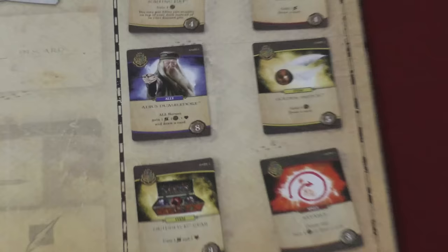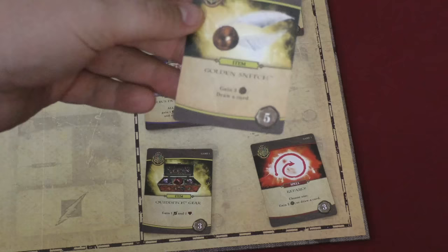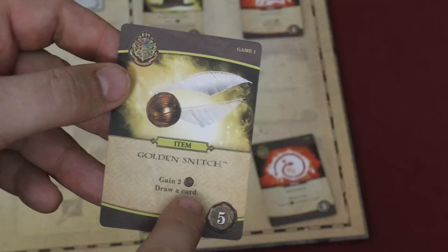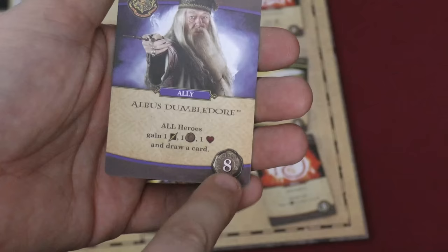You're going to use the influence to buy more cards. Over here on the side of the board are more cards that you can buy. For example, I can buy this Quidditch gear, which gives me one attack and one health back. Or I can take the Golden Snitch, which gives me two influence and lets me draw a card. Or if I have enough money, I can get Dumbledore, which gives all heroes an attack, a money, and a health, and lets everyone draw a card — everybody gets that, which is great — but he costs eight, so he's going to be pretty expensive.